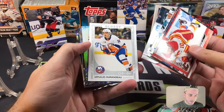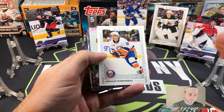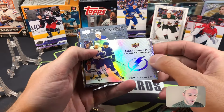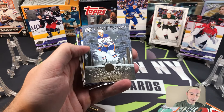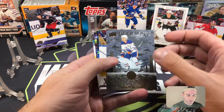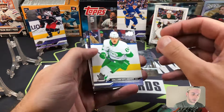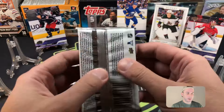We have Arnaud Durandu Glossy, Tanner Jenot Director of Boards. There's a Connor McDavid Deep Roots — that's cool, I'll take any Connor McDavid card. He's got his own set in this series too, we should get one of those somewhere. Over to the mega pack.